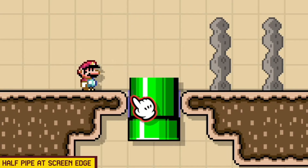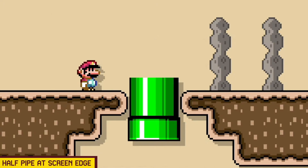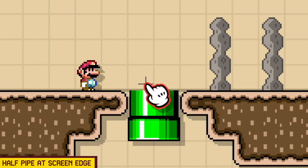Now if I start the scene, this little half pipe will disappear, so it's more of a visual editor glitch than anything, but it's still an interesting little glitch.